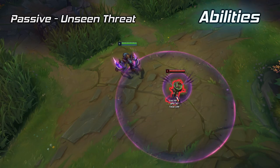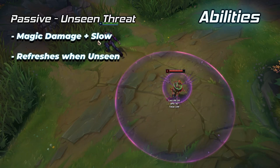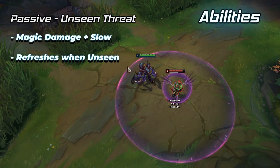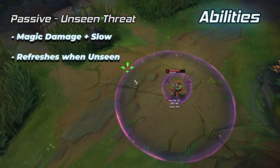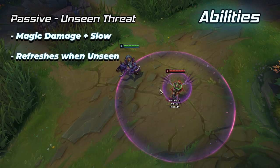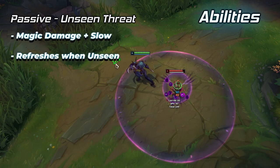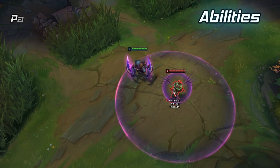Khazix's passive is Unseen Threat. When not being seen or when casting his ultimate, Khazix will gain Unseen Threat, which will make his next basic attack deal extra magic damage and slow enemies. This passive is incredibly important to playing Khazix properly. You want to make sure you're using and refreshing this passive as much as possible in fights, whether that means refreshing it by walking into bushes or just using your ultimate.